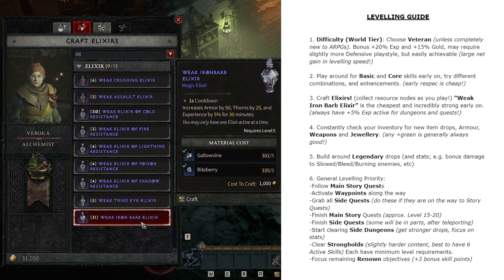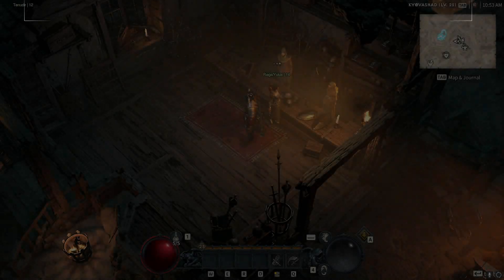Activate your elixirs when you go into dungeons and finish the final steps of quests. You'll definitely level up much, much quicker.